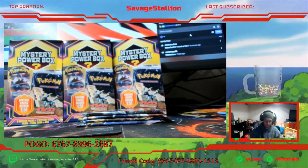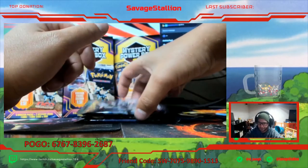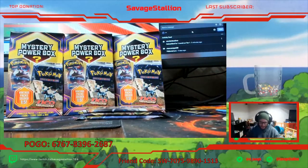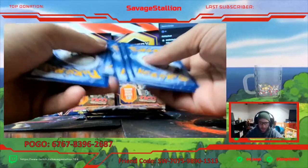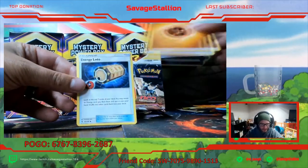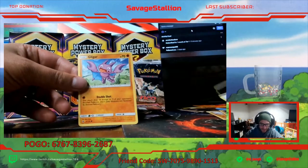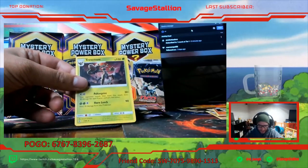I'm gonna have to fix my camera guys - I think it's still lopsided. Alright cool. We got Energy Lotto, Machoke, Glalie, Mudbray, Vanillite, Gliger, Litwick, Clefairy, Whiskash, and Trevenant.